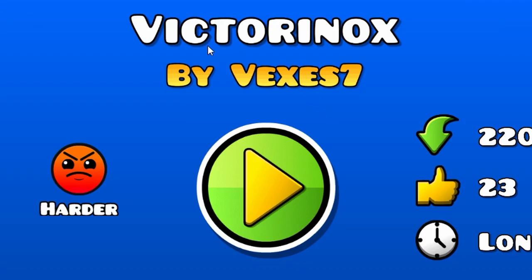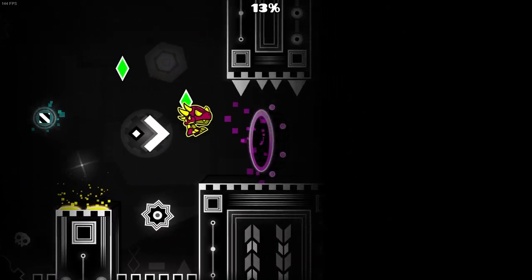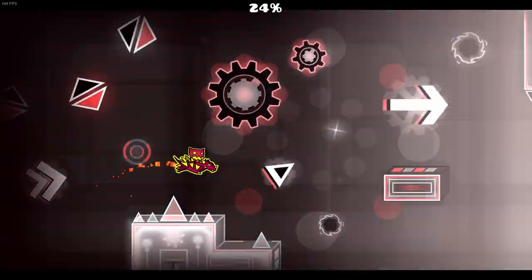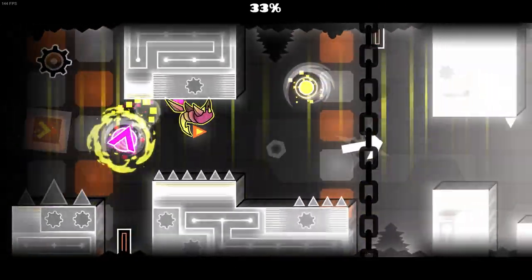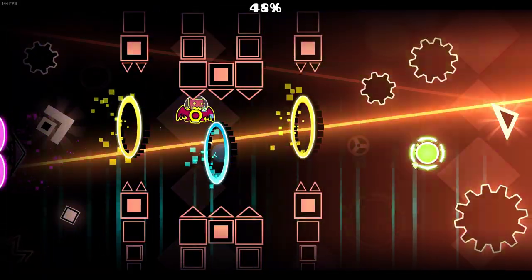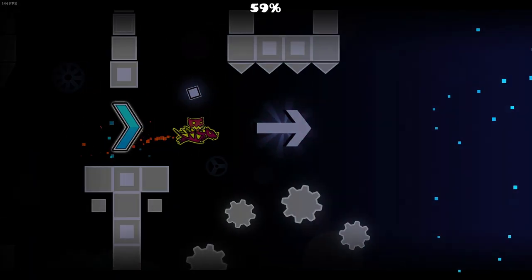This next level is Victorionix by Vexus7. This is building up a really nice intensity — I hope there's a very good drop to this level. I like how it's slowly incorporating more color into the level as it goes on. It starts black and white, then it has a bit of red, now some orange and yellow. Designs are really nice, gameplay is fun. That transition is not the greatest, but it is okay. Love this little rainbow interlude part.